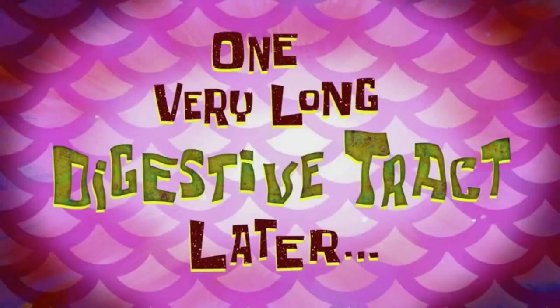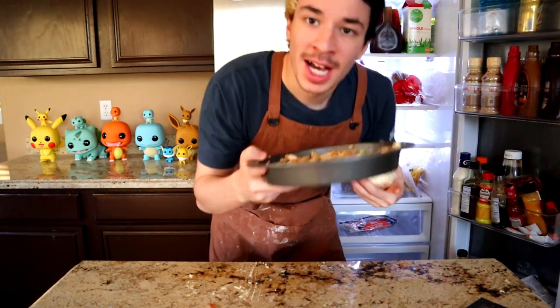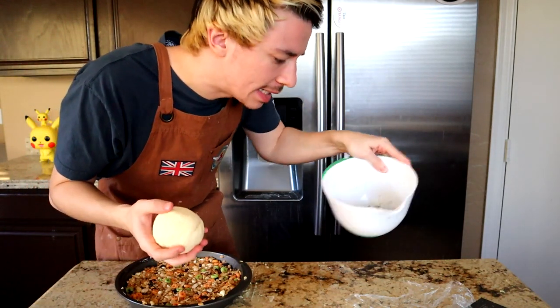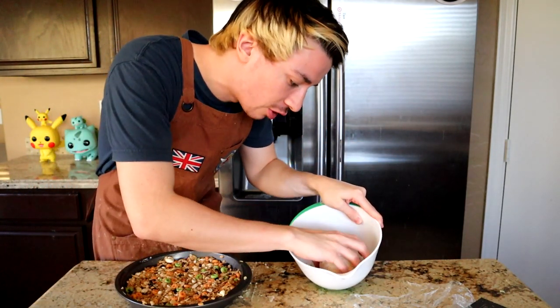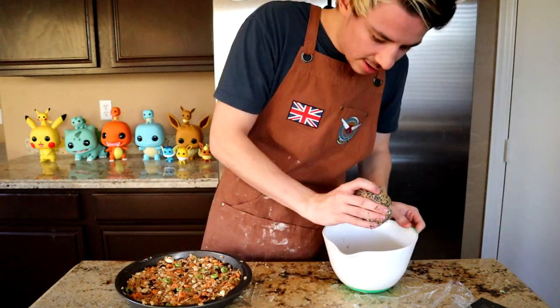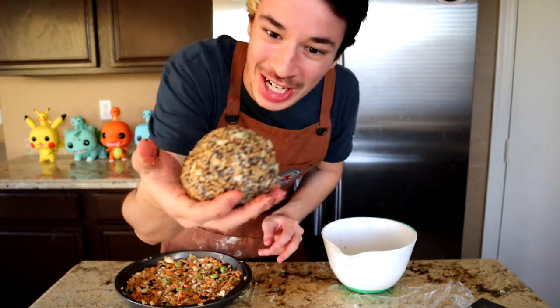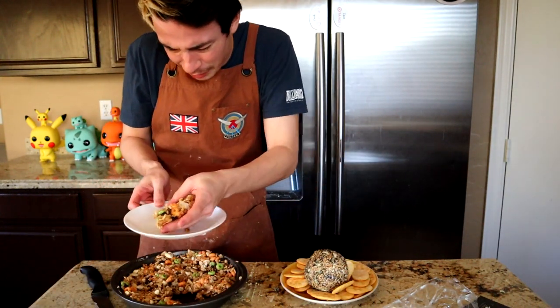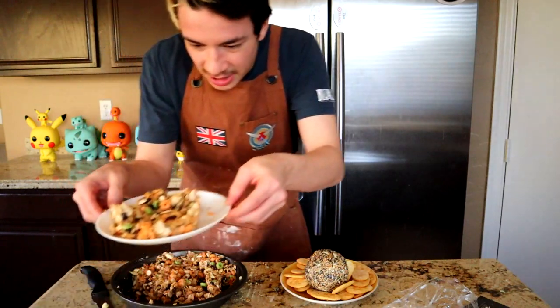One very long digestive tract later. Alright Hammond, this better be worth it. We got the cheese ball and the hamster food. I just realized this is probably for hamsters, not humans, but I'm gonna still eat it. So we get the poppy seeds, the sesame seeds, basically all the other hamster food goodness and roll it around in there — continue to give it a nice toss, a turn, and a spinneroo until you have a beautiful cheese ball. But no cheese ball is perfect without any crackers. Put the cheese ball right there in the middle — but that's not all. Let's get the hamster food.